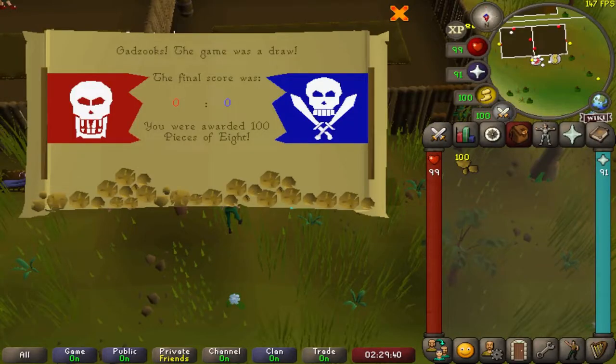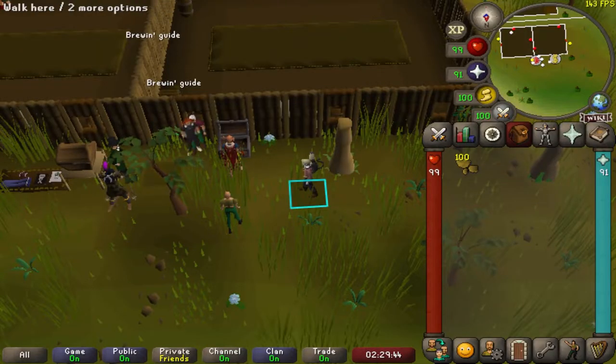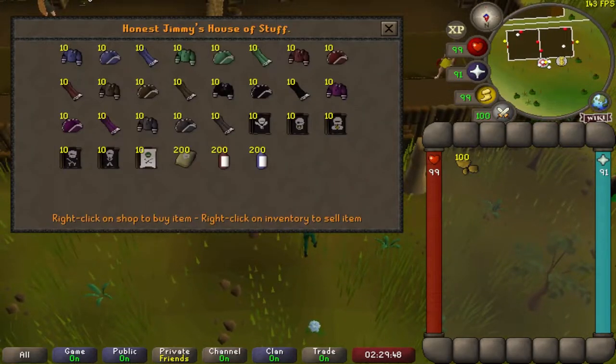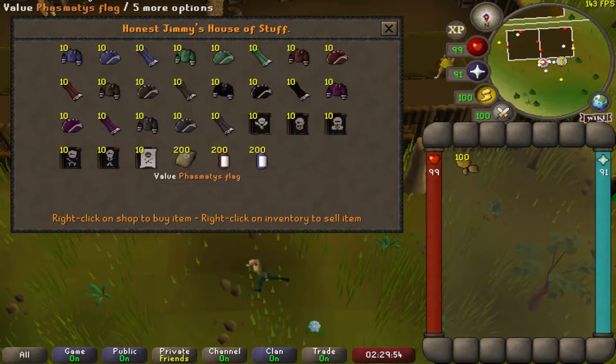Once the round ends, you will be rewarded 100 pieces of eight, which are used to exchange for the minigame rewards. If you go over and trade Honest Jimmy, you can exchange pieces of eight for random pieces of clothing, different equippable flags, as well as 'the stuff' and bottles of rum. The stuff is used to make mature versions of ales when brewing beers, so that may be helpful for some people.